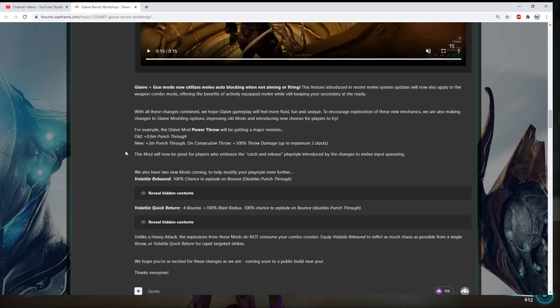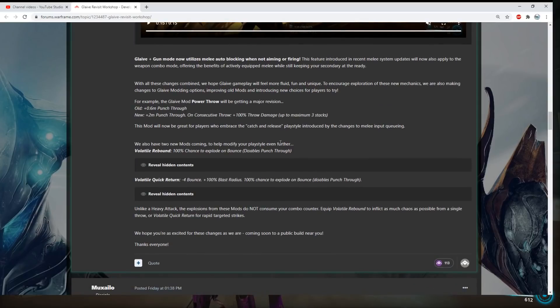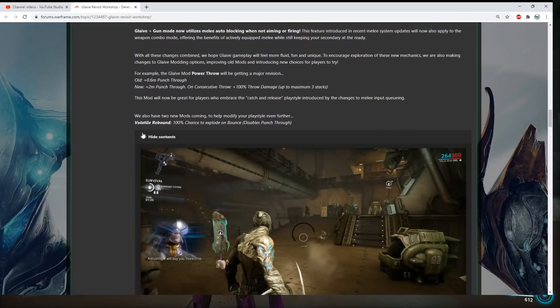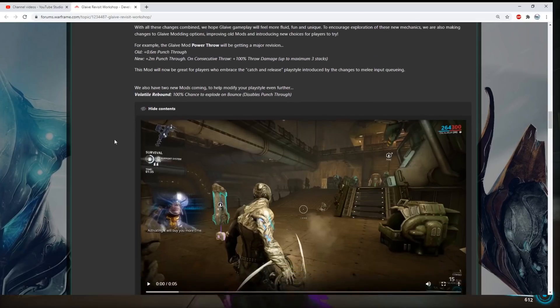They're buffing Power Throw from 0.6 punch through to 2 meters of punch through, and on consecutive throws it increases throw damage by 100% up to 3 stacks. So you'll be able to do more and more damage with your throw if you consecutively throw them — up to 3 stacks, that's 300% damage. It'll be great for people who want a catch-and-release playstyle with the melee input queuing changes — basically just spam those throws.